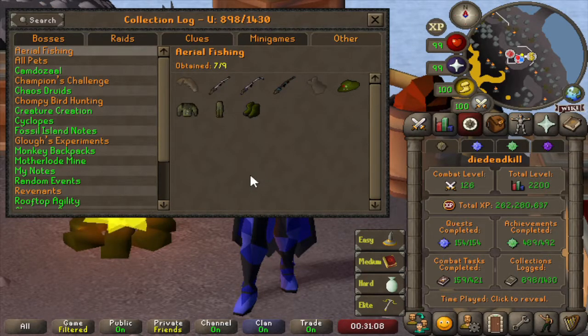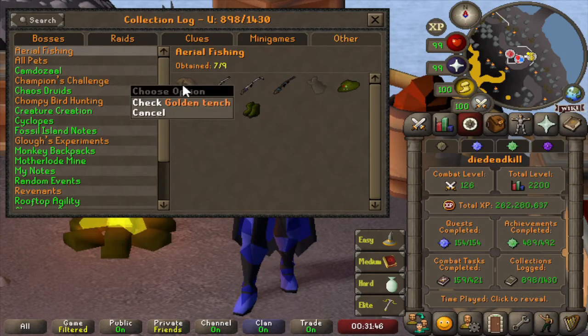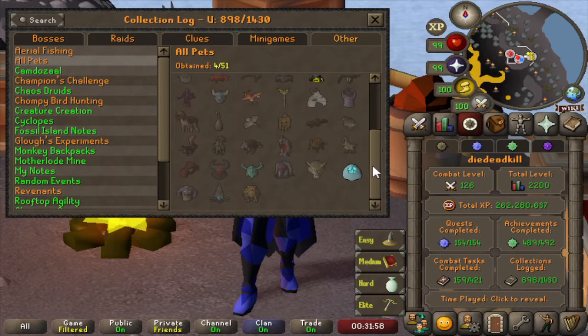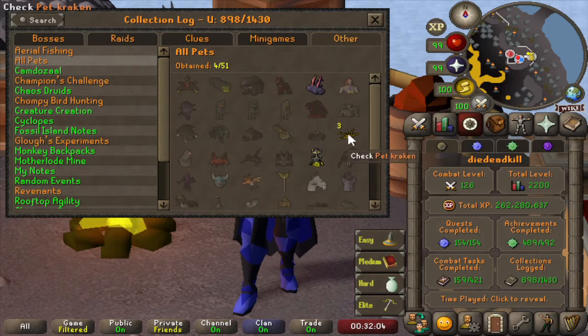Then to the last tab. We have Aerial Fishing first — we have the three fishing rods but we didn't get any of the golden tenches, which is really annoying as that would have given us a lot of pearls to buy the fishing rods. We had to do it all without getting a single tench. And of course we don't have the fish sack because that's just so much pain to get. For pets — we actually don't have any skilling pets. We have Tiny Tempor, the Smoke Devil pet, three Pet Krakens, and one Chaos Elemental pet. But let's hope with all of the bossing we're going to do that's going to change a lot.